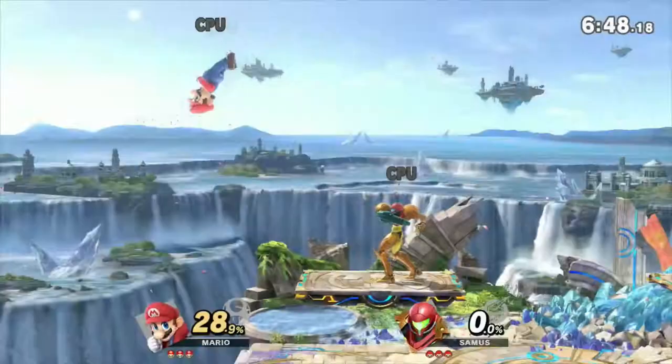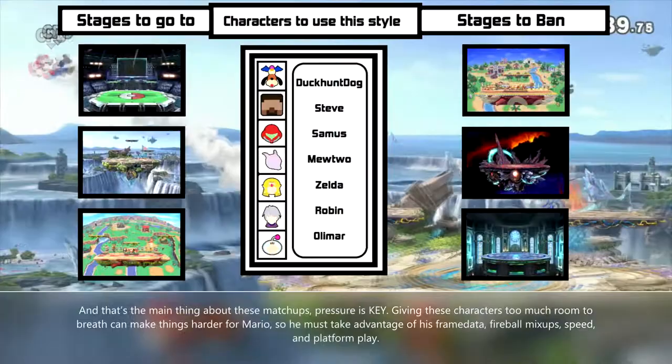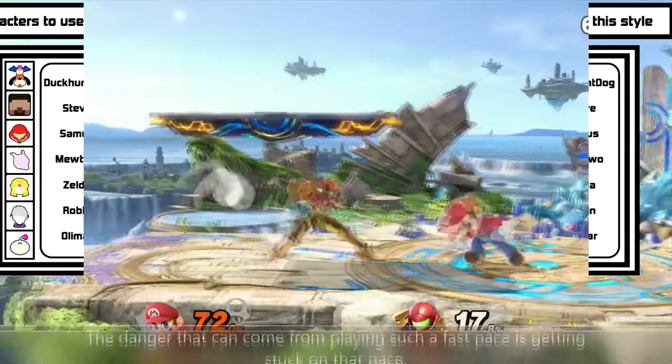This playstyle deals with slow characters with a lack of burst options and characters who need to set up in order to properly deal with Mario's pressure. And that's the main thing about these matchups — pressure is key. Giving these characters too much room to breathe can make things harder for Mario, so he must take advantage of his frame data, fireball mixups, speed, and platform play.